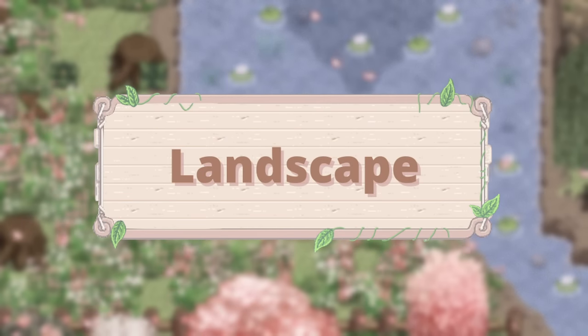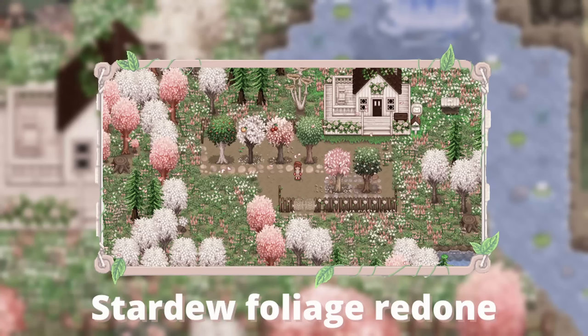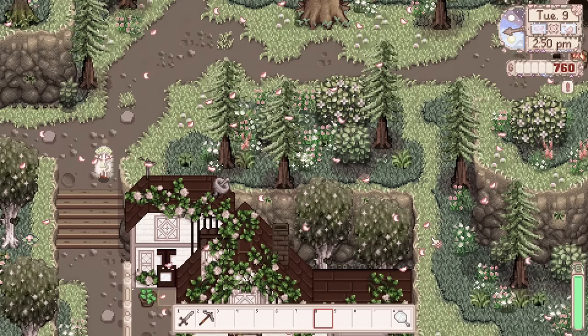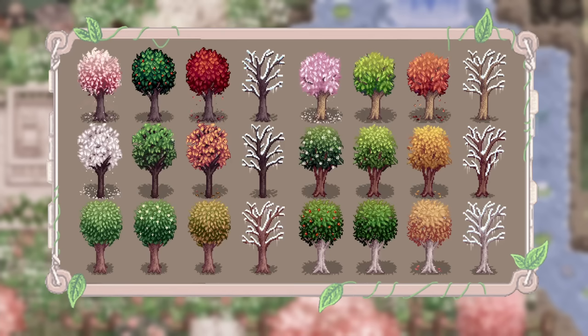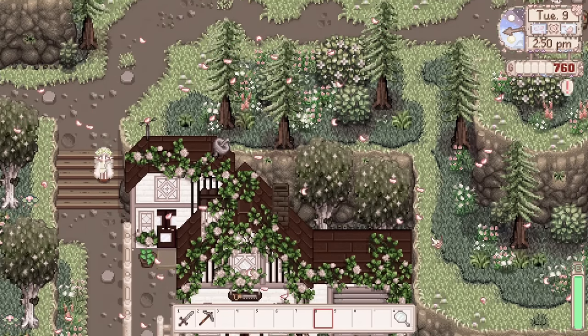I'm going to start with the landscaping mods — the mods that affect your environment and how everything looks in the game, arguably the most important, at least to me. First is the recolor I use: the Stardew Foliage Redone mod. This is my favorite mod of all time. Everything is a lot more detailed — the trees, the bushes — and the color palettes have been changed to more natural and muted tones.